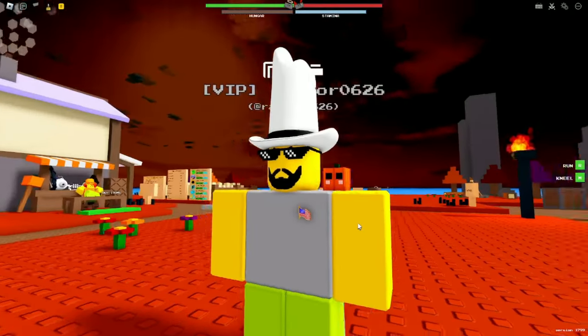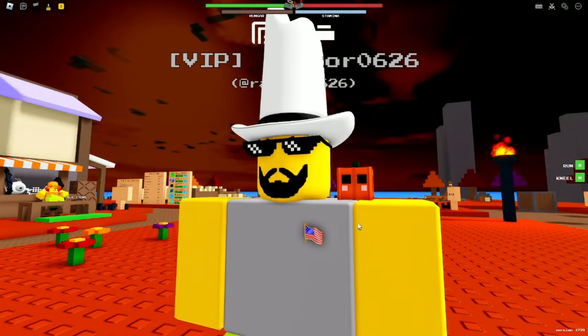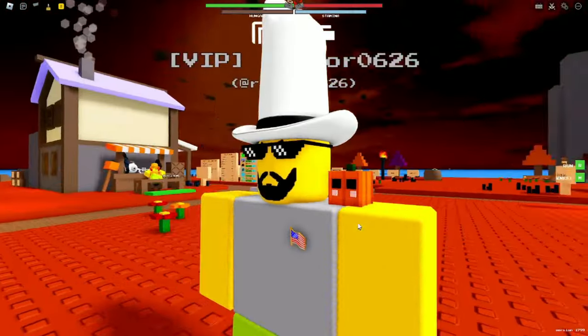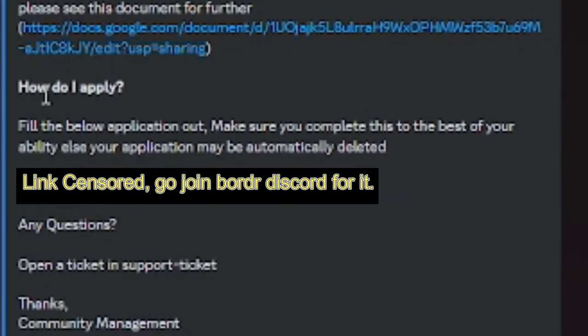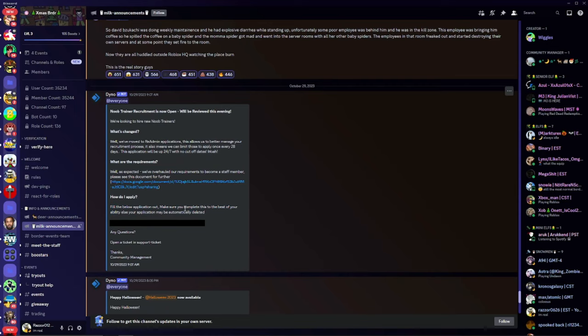You may be wondering, Razer, how do you submit an application? Well, that's a good question. To apply, fill out the application linked below. Make sure you complete it to the best of your ability or else the application may be automatically deleted. Click the link and it should take a moment to load.